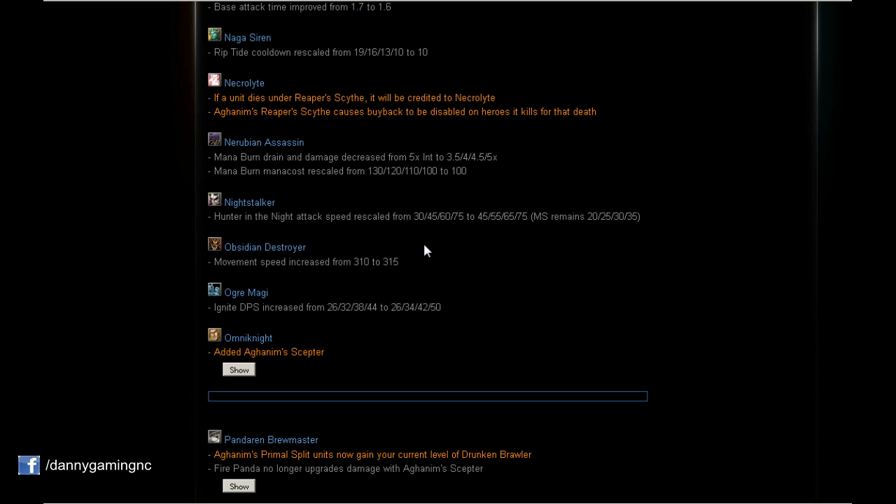Night Stalker: Hunter in the Night — the third spell aura — attack speed rescaled. We have 15 more on level 1, and on level 4 it's the same. At level 1, during the first night at about 6 minutes you might be level 6 or 7 with level 2 or 3 Hunter in the Night, and you'll have significantly more attack speed than before. Very nice for early game Night Stalker.